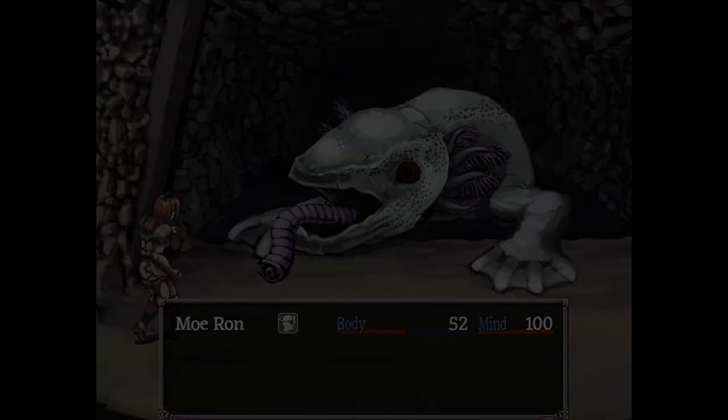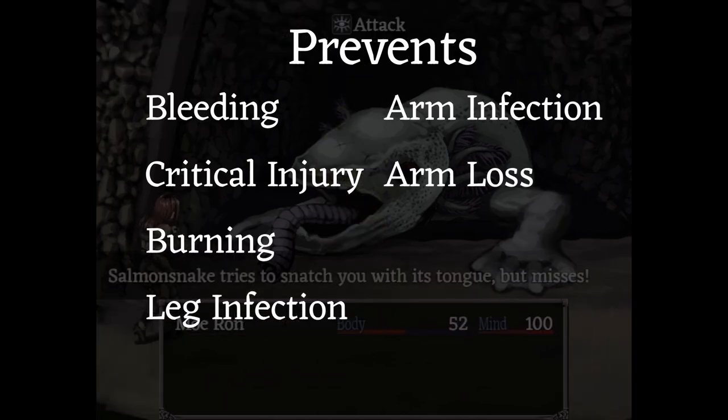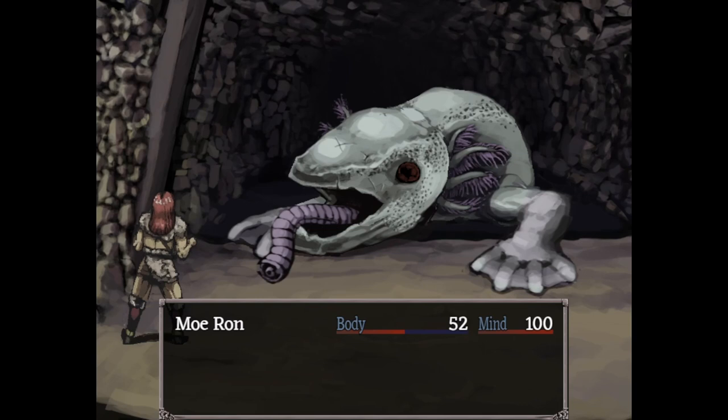During battle, it prevents bleeding, critical injury, burning, leg infections, arm infections, arm loss, and leg loss. It basically single-handedly deals with every major run-ender for solo characters.